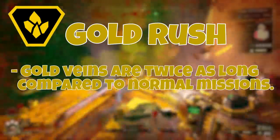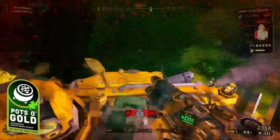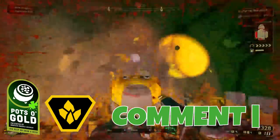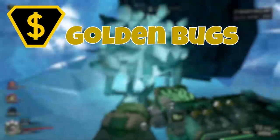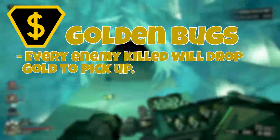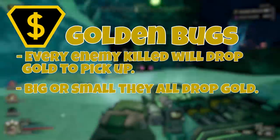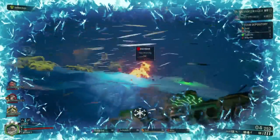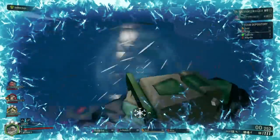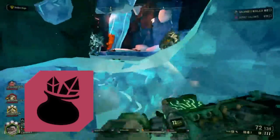Next is Gold Rush, which makes the gold veins you find in the cave twice as large as normal, meaning you will get a significantly higher payoff. If you ever get the Pots of Gold brew from the Abyss Bar, try to find a mission with this mutator. Next we have Golden Bugs, which is similar — every enemy you pop will drop gold, from Swarmers to Dreadnoughts to Rival Bots. Note that the Pots of Gold brew does not work with this one because it only applies to gold you physically mine. Make sure you pack deep pockets when this one is active.